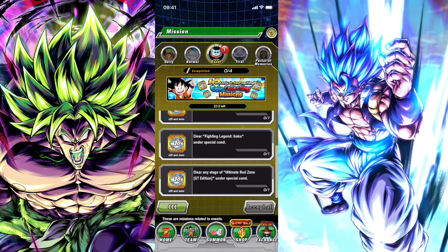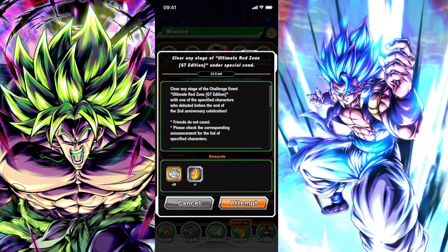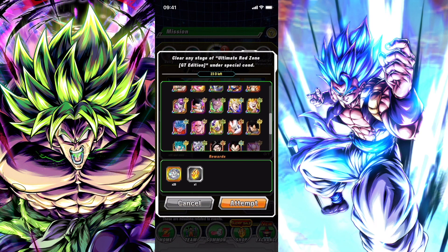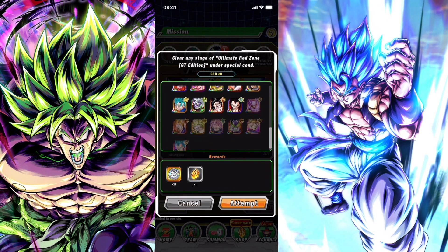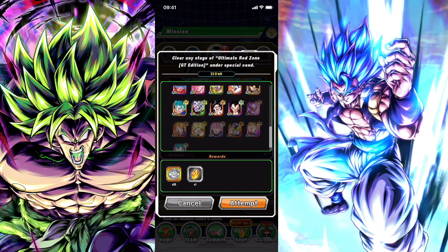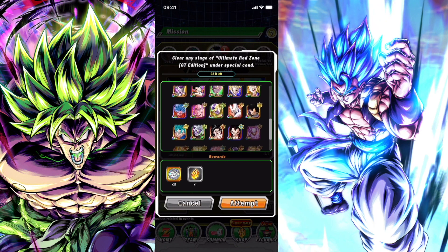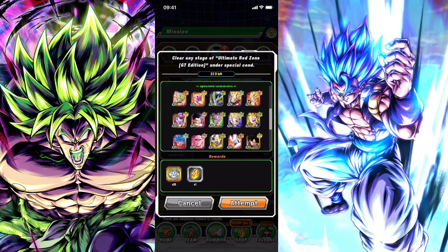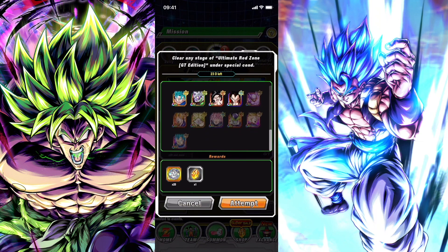I guess we can start our way from the bottom and work our way up to the top. The first mission is to clear any stage of the challenge event — Ultimate Red Zone GT Edition — with one of the specified characters who debuted before the 2nd anniversary. Surprisingly, it looks like I have more than half the units here. So we can just go into any stage in the GT Red Zone and clear it using one of these units.